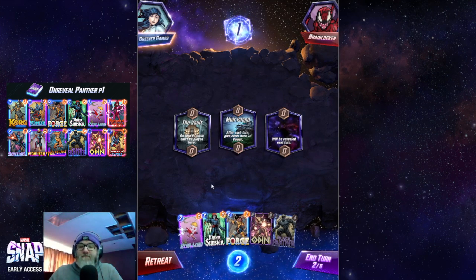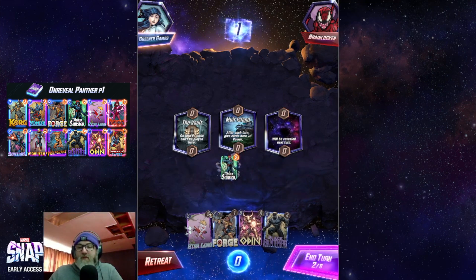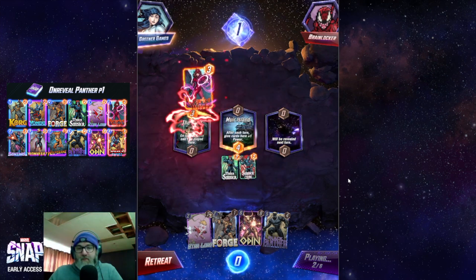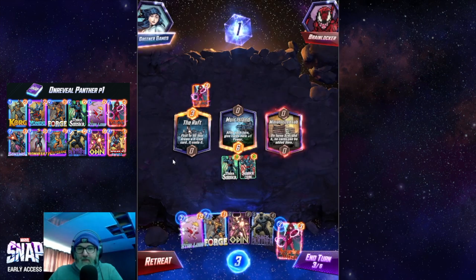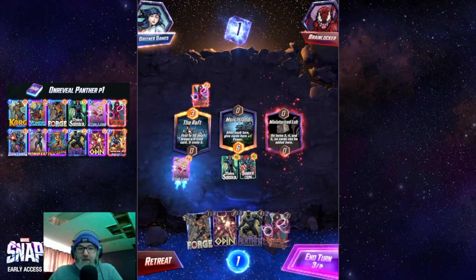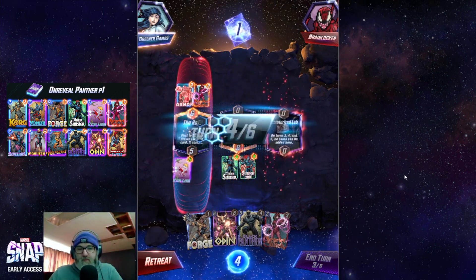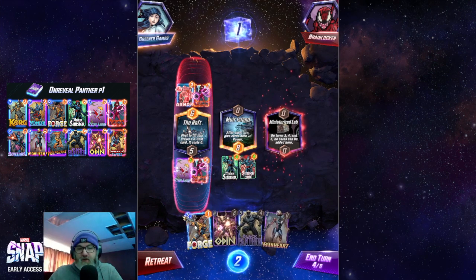Mer Island, huh? I think we hit it with Mr. Sinister. That was awfully nice of her. This lane is locked already, okay. I think we go with Star Lord. Then I'm gonna go with Scarlet Witch and Forge.